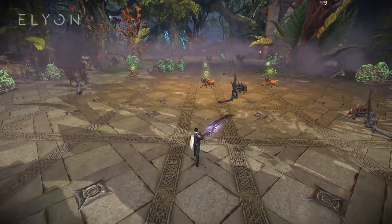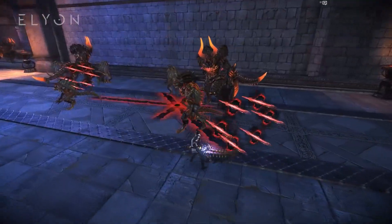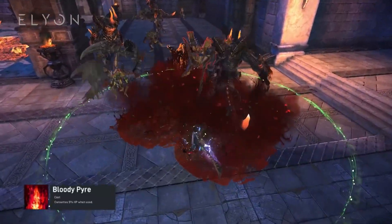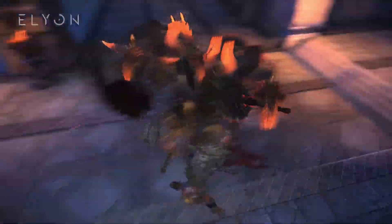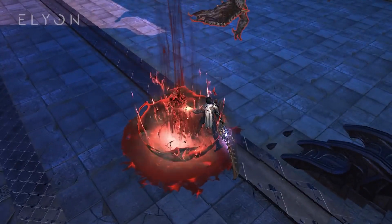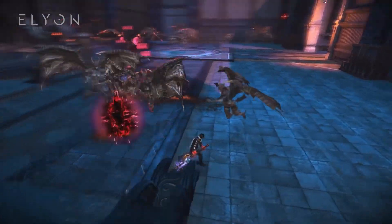Slayer carries a greatsword, dealing devastating heavy melee attacks with a mix of some dark magic. Some of Slayer's abilities can cost HP on use, so finding the perfect balance between surviving and outputting damage is crucial when mastering the class. And if you get too lonely, just summon a copy of yourself — he might even use some of your skills.